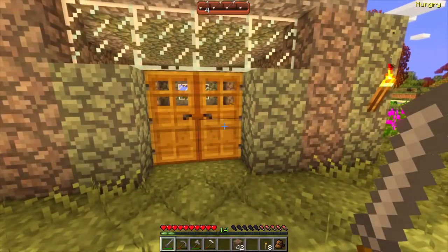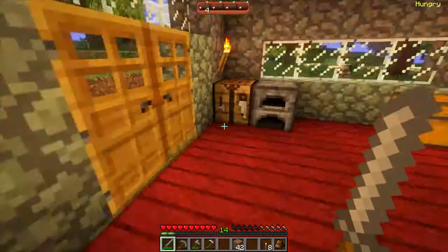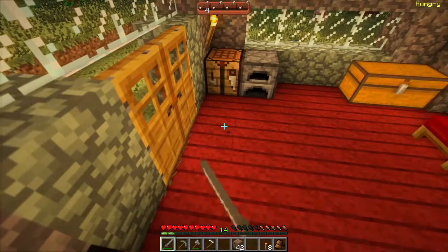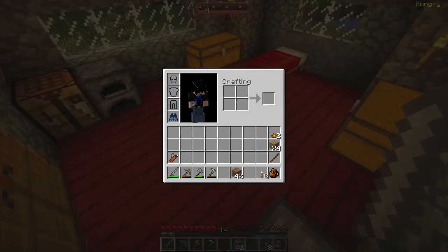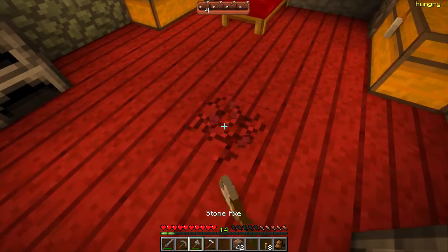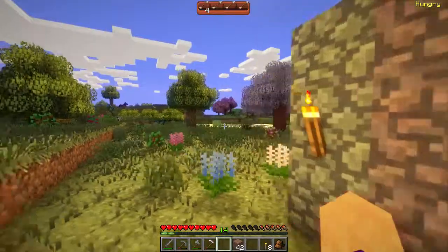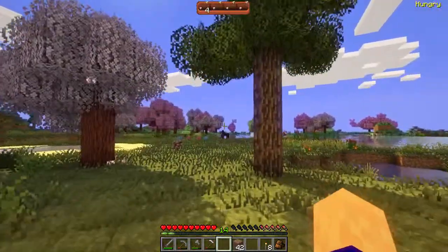And oh my god, look at the floor. Look at the wood in this house — it's beautiful. It's the most awesome shade of red I've ever seen in Minecraft. This wood is actually cherry wood. And I got it from this cherry tree right here, or any of the cherry trees, actually.